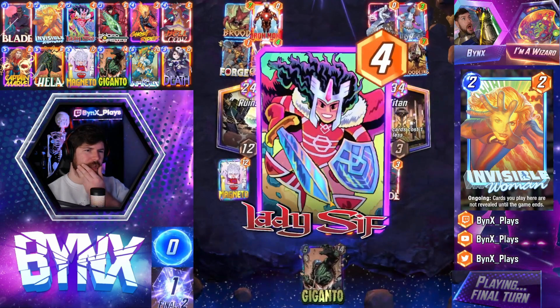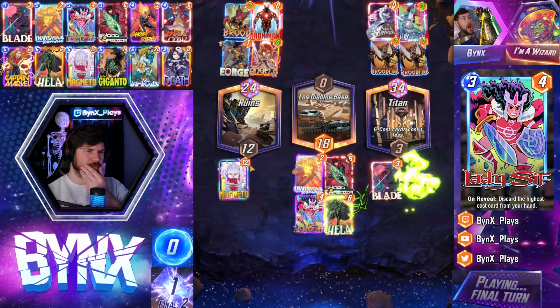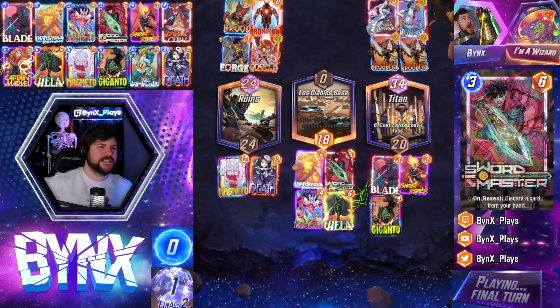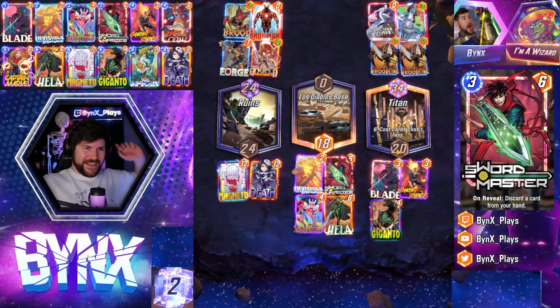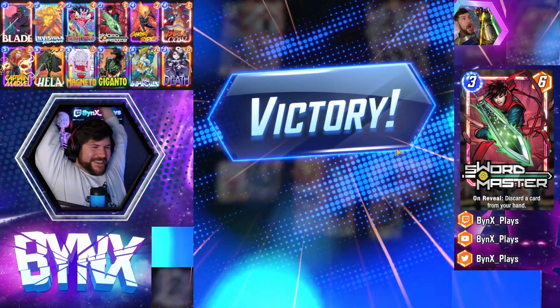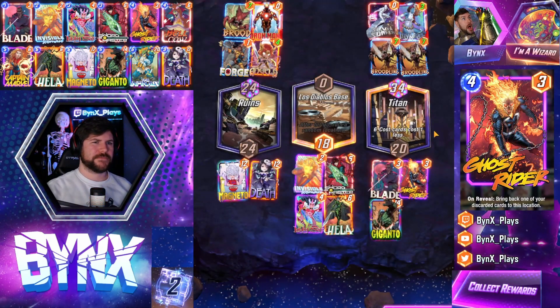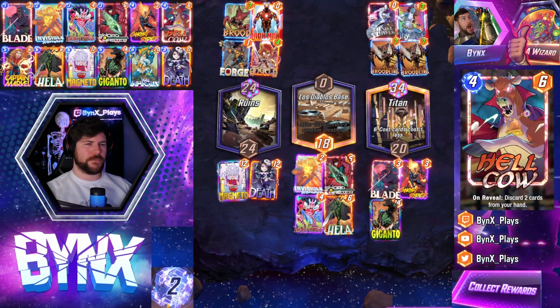Silver Surfer? Okay. We can win left pretty easily here — right is gonna be hard, but left we win quite often. We just have to avoid a lot of things falling right. I think we actually need Giganto and something. If Ghost Rider goes left, we're fine. No, we lose! Wait — no, we're fine. Oh jeez, that was close. I forgot how it evened out. I think we're always winning there. GG's. I think the Magneto pulling the Brood was pretty important.